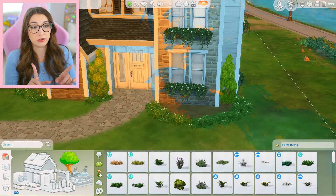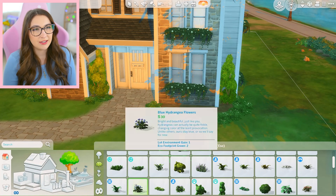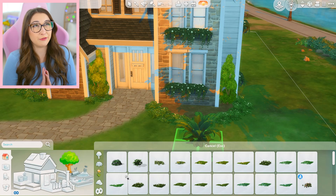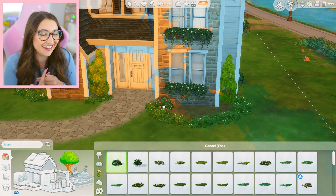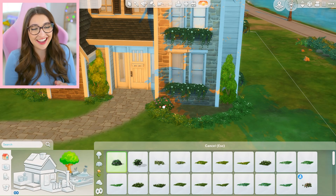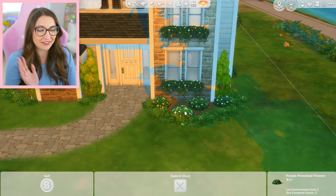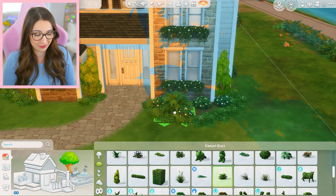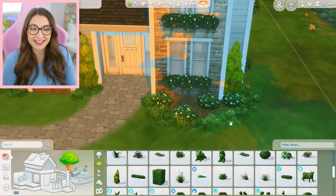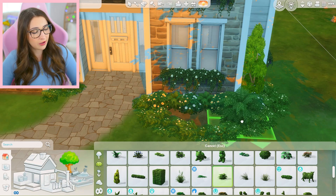We are not even going to talk about the landscaping. Two things I've got to work on — write these down: floor plans and landscaping. Because like, what the heck is going on? I mean it's not like the worst thing ever, but I've seen what people can do in terms of Sims landscaping skills. I just struggle — I can never figure out what looks good. I can't be the only one who struggles with this. It's just tricky. I'm not a landscaper, so how should I know what to do?